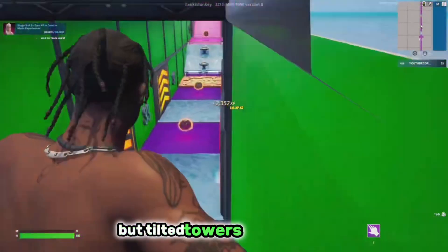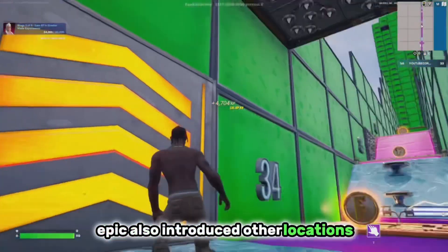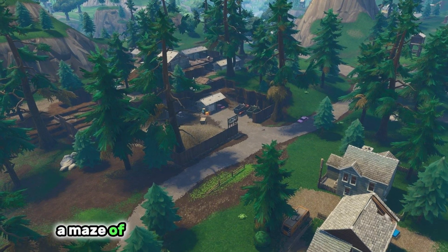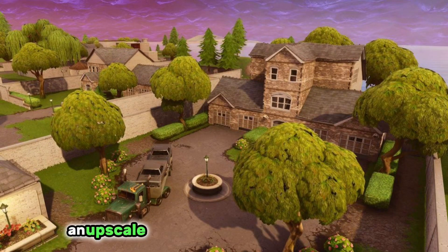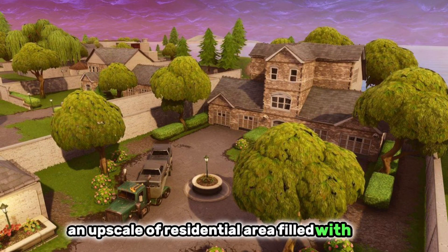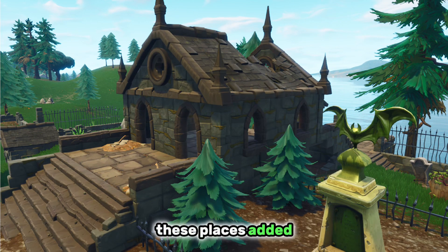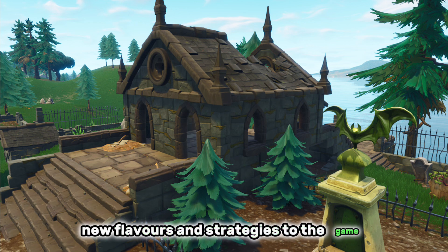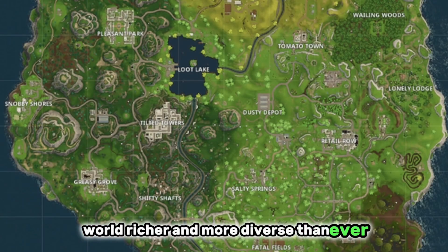Players were drawn to its chaotic, fast-paced battles, turning Tilted into the most popular landing spot overnight. But Tilted Towers wasn't alone in this update. Epic also introduced other locations like Shifty Shafts, a maze of mining tunnels with hidden treasures, and Snobby Shores, an upscale residential area filled with loot. The others included Junk Junction and Haunted Hills. These places added new flavours and strategies to the game, making the Fortnite world richer and more diverse than ever.